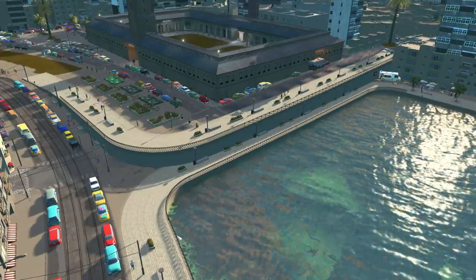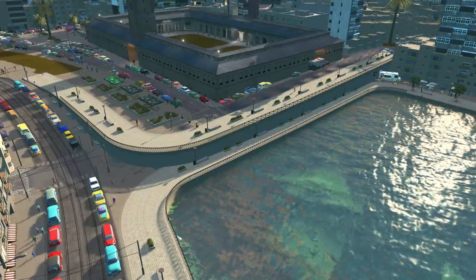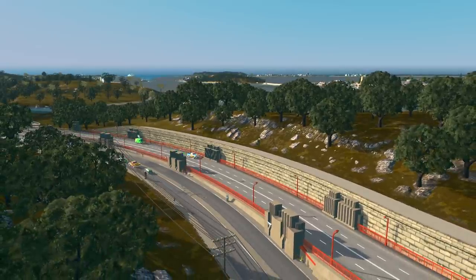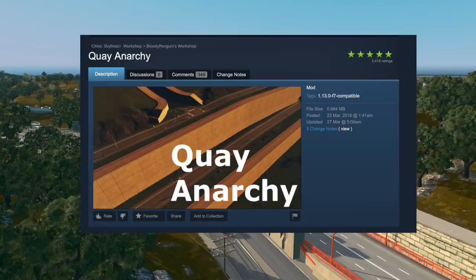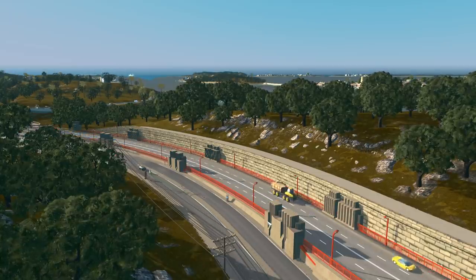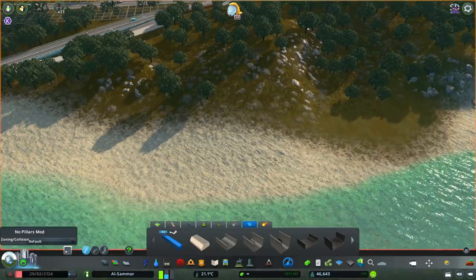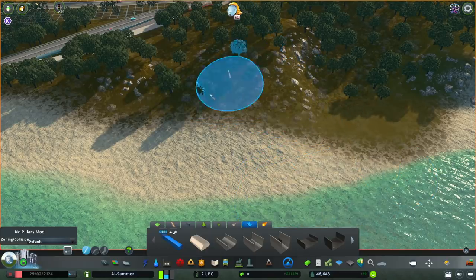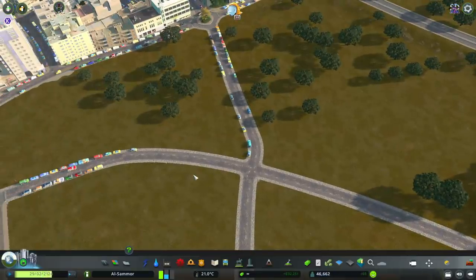A big one people always ask about is how to make quays — you can see I have a quay placed on land, not just on water. You can easily download a mod called Key Anarchy. If you try to place it without the mod it won't work, but pressing Ctrl+A from the Fine Road Anarchy mod allows you to place a quay wherever you want. With everything enabled, you can put it down anywhere — it doesn't have to be on the shoreline. Sometimes you won't need Ctrl+A, just depends on the situation.